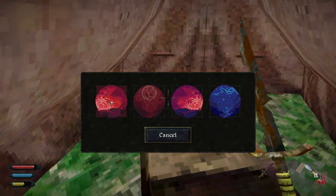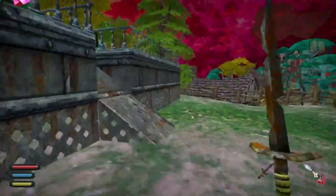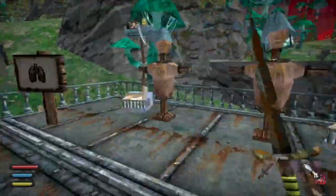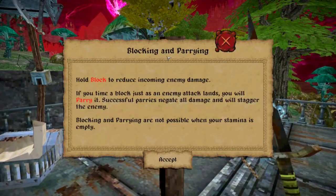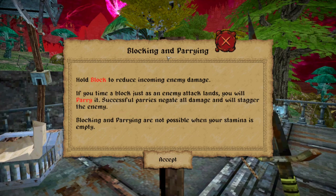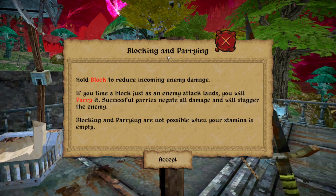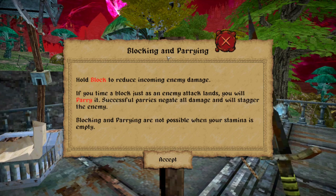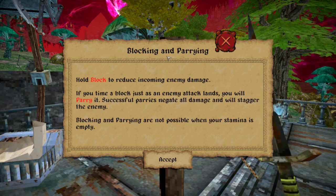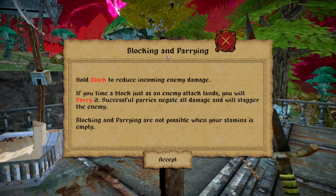Alright, let's sleep, save again, and get all of our stats back. Blocking and parrying: hold block to reduce incoming enemy damage. If you time the block just as the enemy attack lands, you will parry it. Successful parries negate all damage and will stagger the enemy. Blocking and parrying are not possible when your stamina is empty.